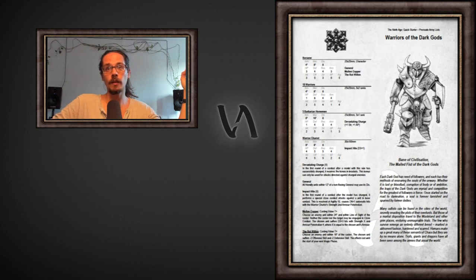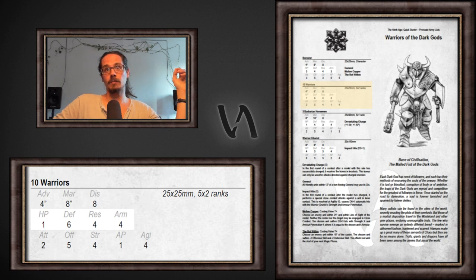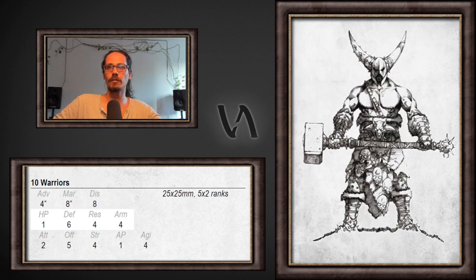We're going to go through these four units here so that I can show you what kind of models and warriors you can expect to find when you fight with this faction. Let's start with the most iconic unit for this book, which is the Warriors — wasteland warriors, really tough guys. It shows that they're tough from the profile, if you can read the profile, but let's not focus on the numbers just yet.